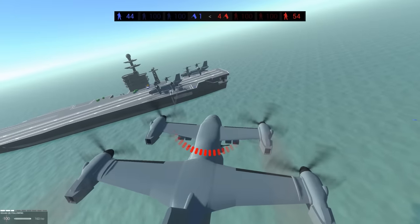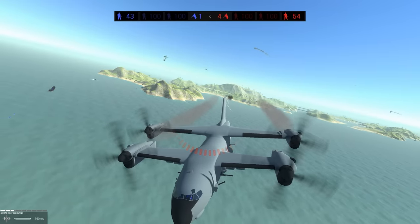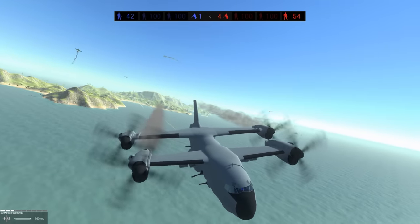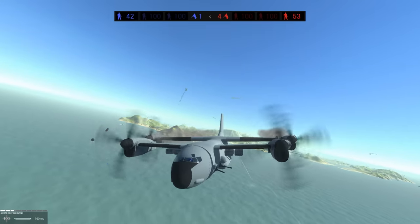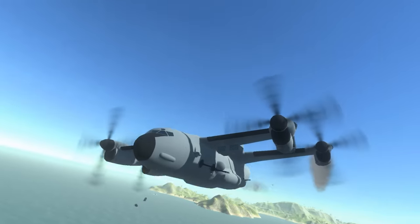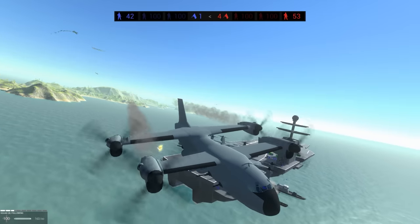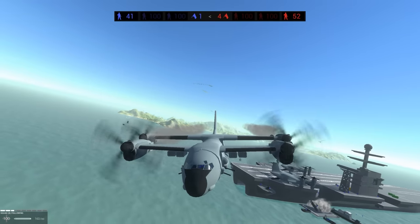Honestly, the best way to take the aircraft carrier is with mini submarines. The problem is, right after you do it, you're stuck with mini subs as your special vehicle instead of the attack craft like the amphibious boats, which are really good. But this thing is still the coolest. So if you guys do want to see more Ravenfield, pull the trigger on the like button and let me know. I will see you in the next one - thanks for watching.